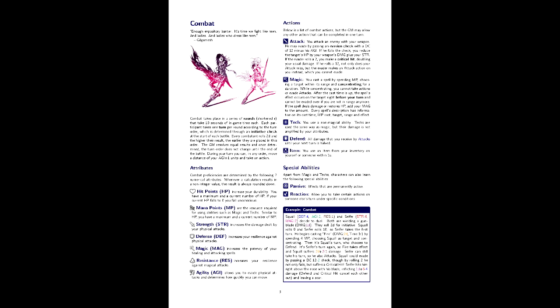In combat, the attacker is not the one who rolls. Instead, the defender makes a 2D6 roll and compares it to their evasion DC of 12 minus their agility. If they roll Snake Eyes, the attack deals double damage. If they roll Boxcars, the attack misses and the defender gets a counterattack. Magic automatically hits, but the disadvantage within magic is the time factor — a given spell will detail how many rounds they have to spend concentrating on that spell.